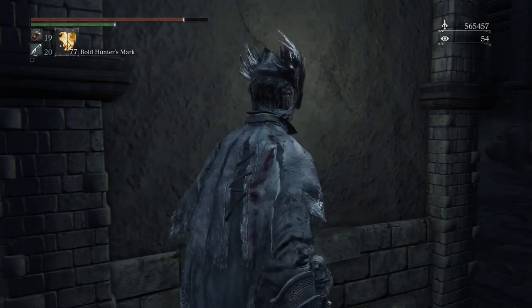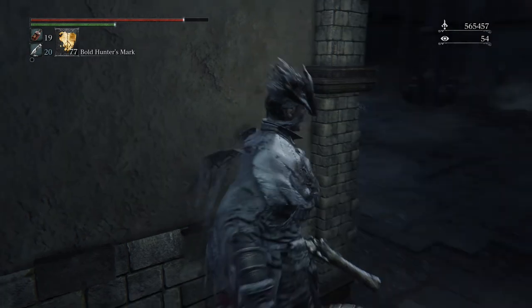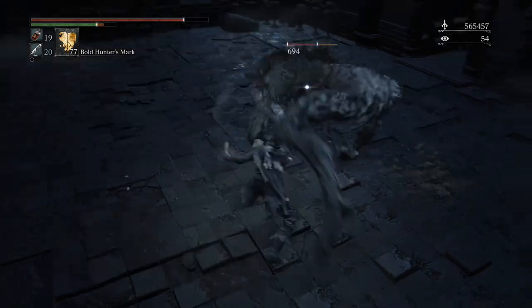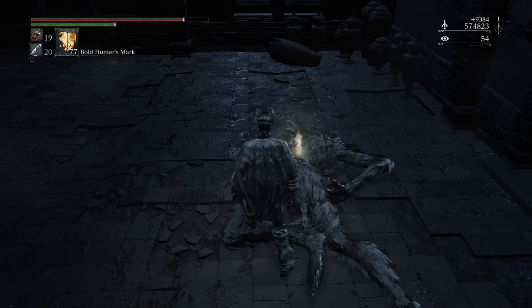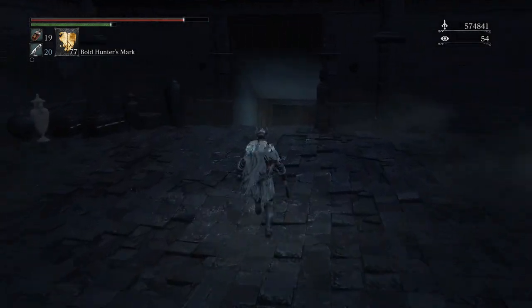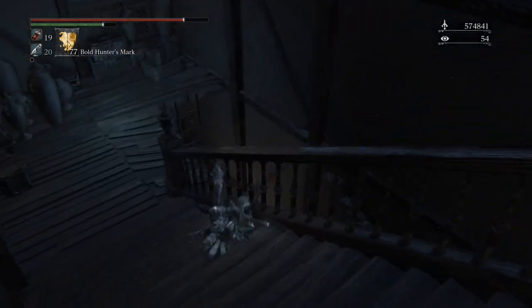Watch out, there is a nether beast here to the left - there he is, big old werewolf. They're pretty easy to deal with: dodge the first attack and just start swinging. They stun anytime they're hit, so they're pretty easy. They drop some bloodstone shards.